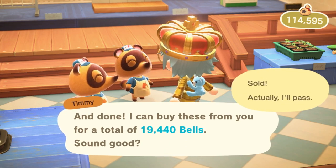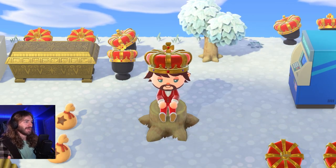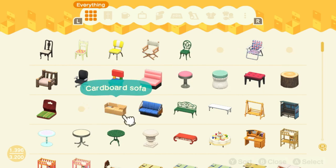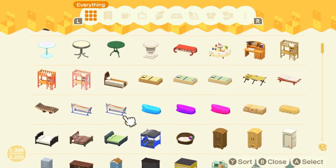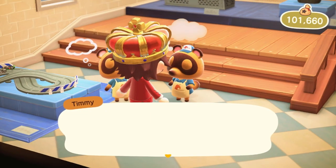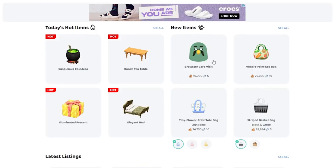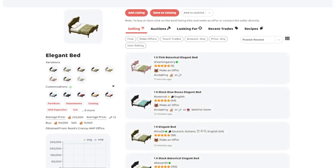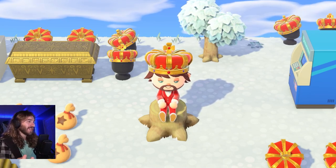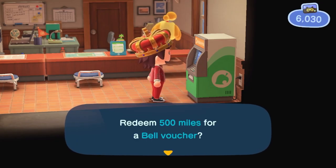Method seven is selling items at Nook's Cranny or on Nookazon. Selling items is a good way to make bells — you can clean out your storage and get rid of anything that's no longer of use to you. You can actually make a lot of bells this way. You can make even more if you sell your items on Nookazon, though not everybody has Nintendo Online. If you do have Nintendo Online, it's definitely worth looking into selling on Nookazon.